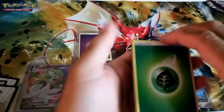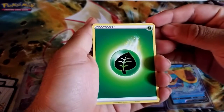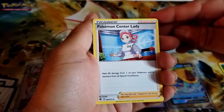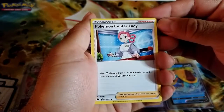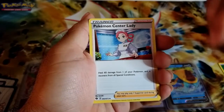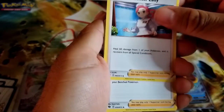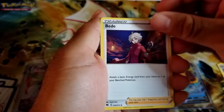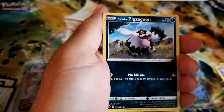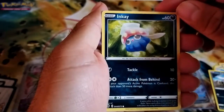I think I saw something shiny! It's a leaf energy. It's a Pokemon Center Lady, also known as Nurse Joy. Somebody told me this was Nurse Joy's daughter — if anyone knows if this is true, leave it in the comments below. It's a Beedrill, Sharpedo, and a Galarian Zigzagoon. As Ash can live forever, why can't Nurse Joy, right?